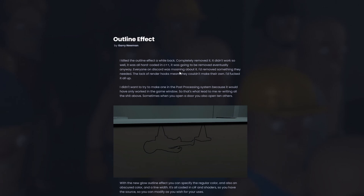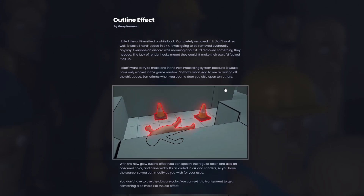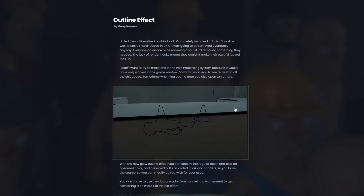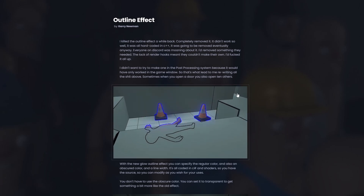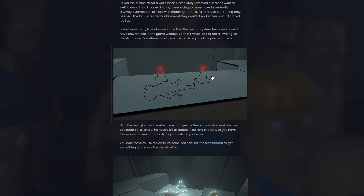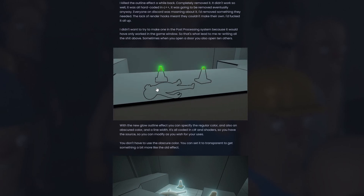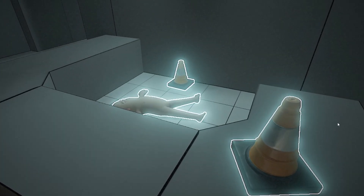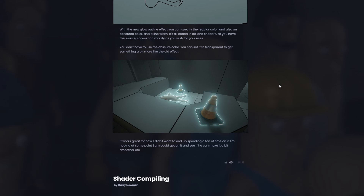There's a new glow outline effect. Previously the glow was broken, then it was updated but was also broken, and then it was just removed. Now we have a new updated glow — you can actually customize it. In this clip it flashes a bunch of different colors, and when it's behind a wall it's a solid black outline. This new glow is a fully customizable C# system instead of a weird behind-the-scenes mystery system.